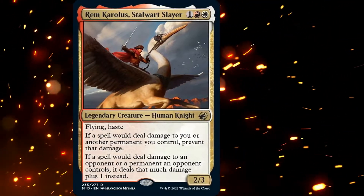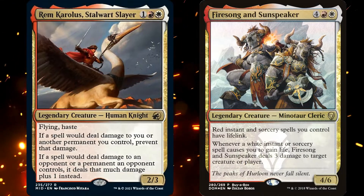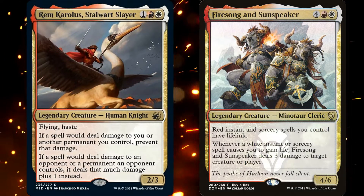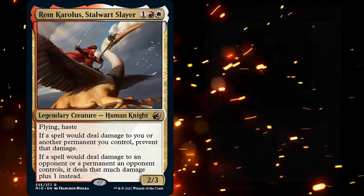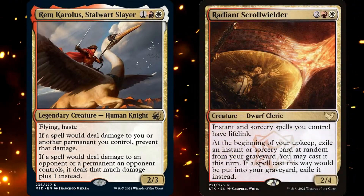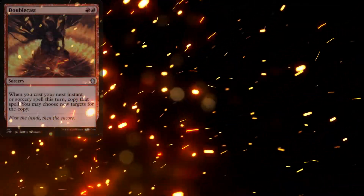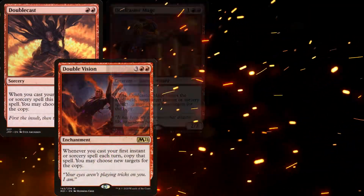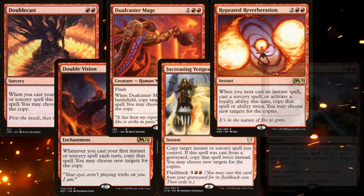The biggest and best support piece we can give Rem is Firesong and Sunspeaker, which helps keep us alive for long periods of time. But since we're not running any tutors, we can't count on having both of them out on the battlefield, so we've got Radiant Scroll Wielder as well. And since we're casting big spells, I wanted the ability to copy them, so I've included Double Cast, Double Vision, Dual Caster Mage, Increasing Vengeance, Repeated Reverberation, and Wild Ricochet.